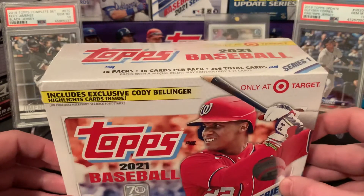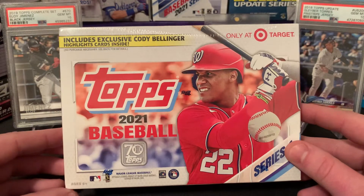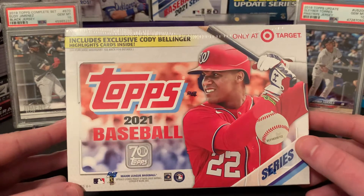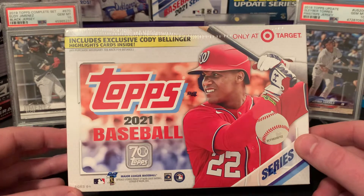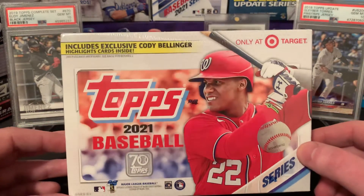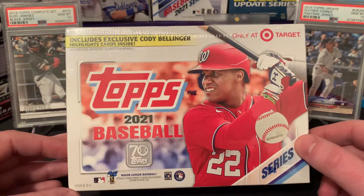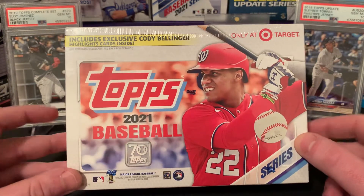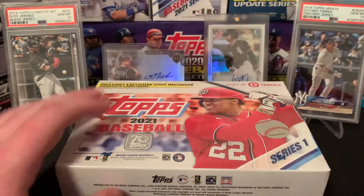Juan Soto is the cover boy here. In here we're going to have 16 packs and 16 cards per pack, so that amounts to 256 total cards — just an insane amount of cards for only 40 bucks. Hopefully you guys are able to find some of these as well. If not, definitely check out Facebook Marketplace — people seem to have reasonable prices there. I'm mainly looking for Casey Mize, Ryan Mountcastle, Dylan Carlson, Joe Adele, and Joey Bart. I don't have an Adele or a Carlson base rookie card yet, so that's definitely what I'm hoping to find.